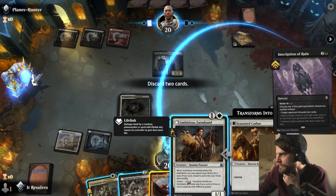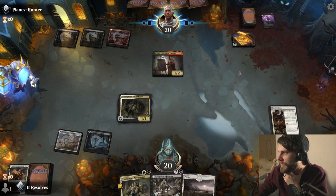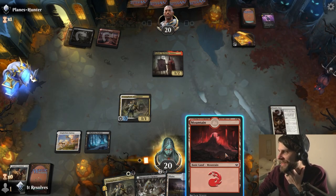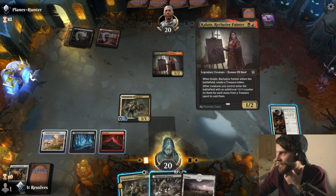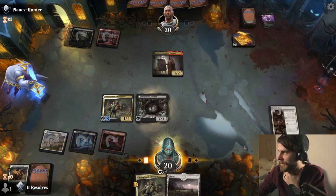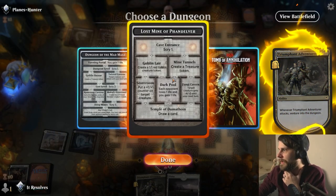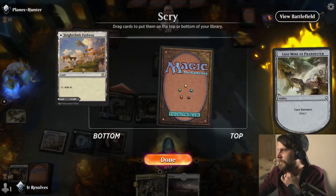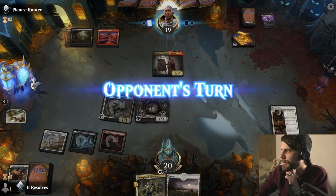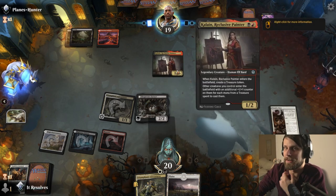Making us discard a couple of cards here. I think we just go for the mana-efficient play and end up playing the Desperate Farmer anyway. That has first strike and death touch. I'm going to play the Desperate Farmer and happily attack in here - we'll see what the opponent wants to do. We'll throw that back, we don't need another land. We just need some power on the board. This does provide us with a nice little blocker. I'm so bad at names, guys - if you've watched It Resolves at all, you know how bad I am with names.